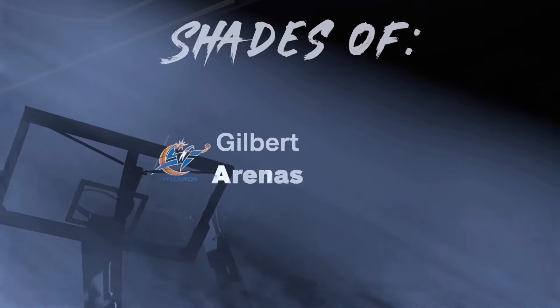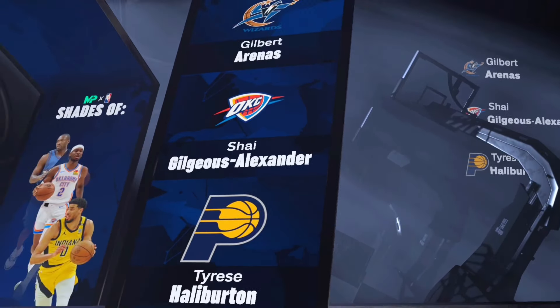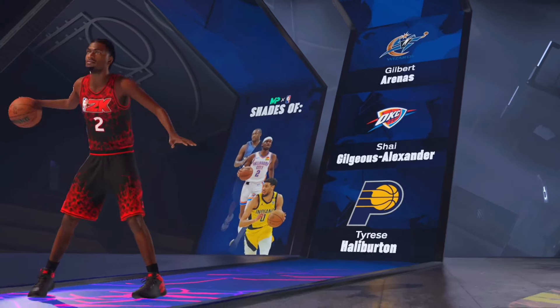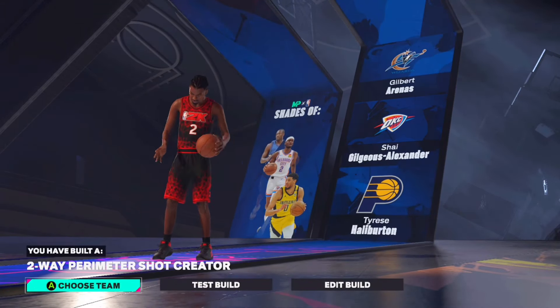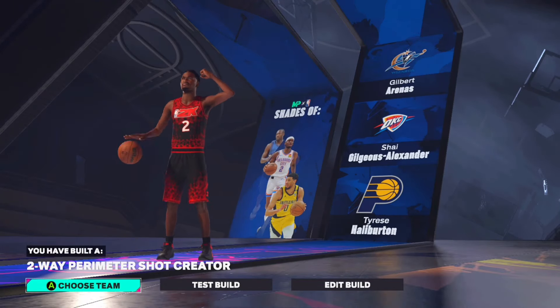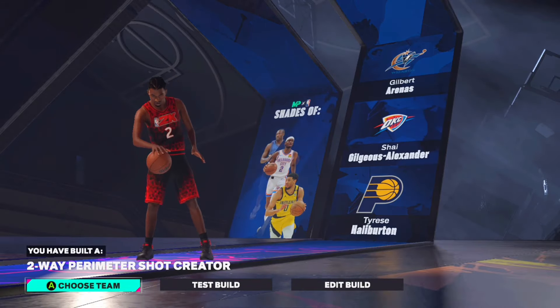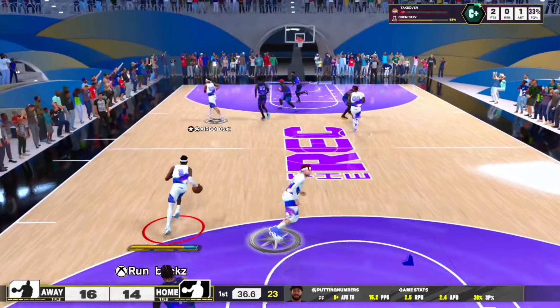I like using Fearless Focus and Mixtape — those are my two favorite takeovers for this build so far. Here are the shades that we actually get: we get Gilbert Arenas, SGA himself, and Tari Eason — and these are some really good shades in my opinion. You have built yourself a two-way perimeter shot creator, which is definitely a W build name. If you want you can lower your three-ball and get mid-range shot creator, but personally I like this name more.